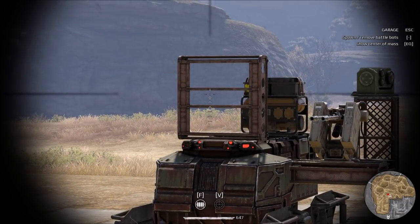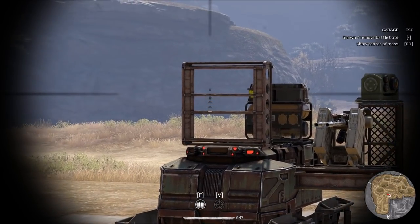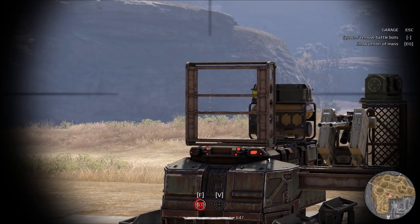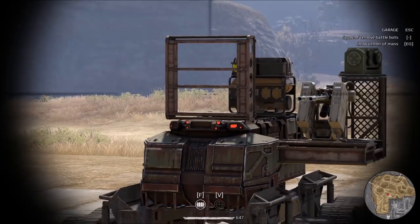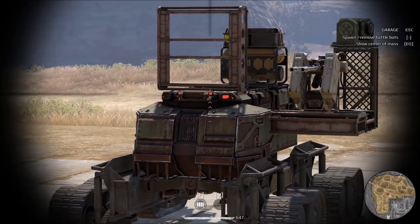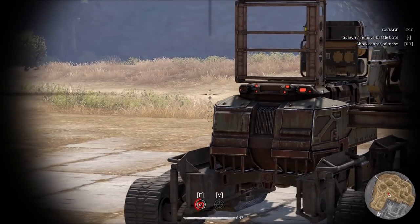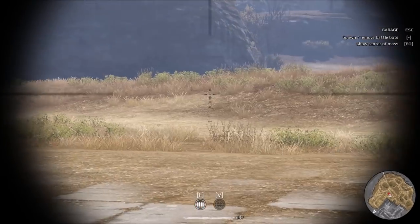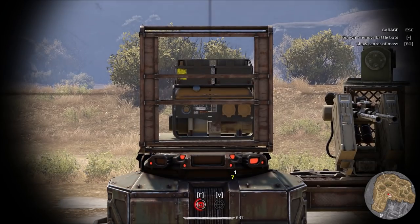The machine gun still does the same damage, but I'm not going to aim at the hazardous generator. There's nothing behind it to hit, so the damage doesn't magically transfer to whatever's connected. It's only in line with the shot.